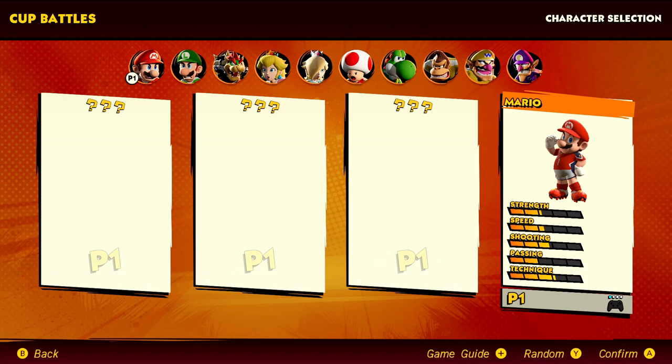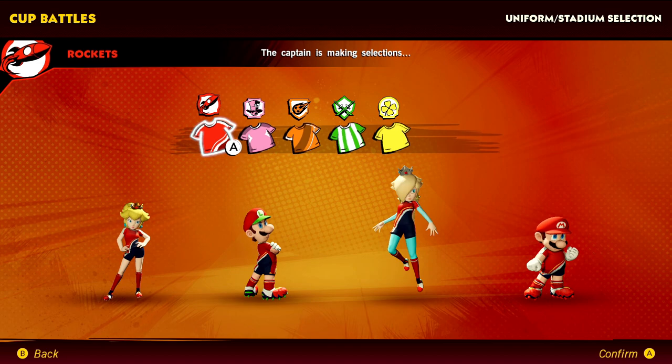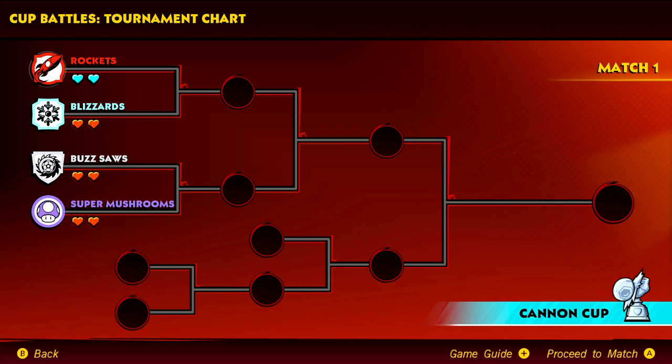For my teammates I'll go random, and we got Luigi, Peach, and Rosalina — pretty cool combo. You can even choose your team color. For Mario, I gotta stay with red, so we'll be the Red Rockets. We'll start in Lava Castle — that's the first arena, but there are several different places we could go.